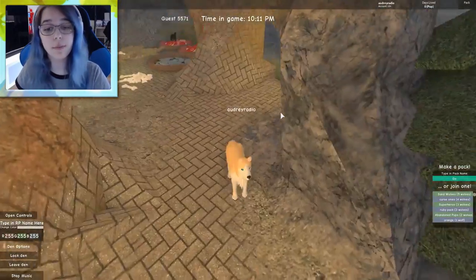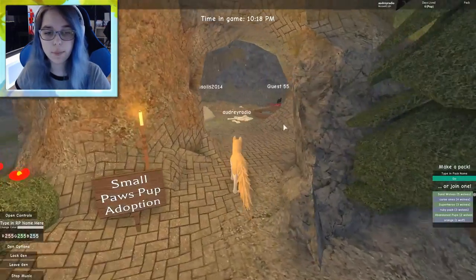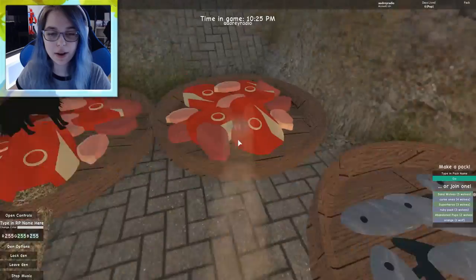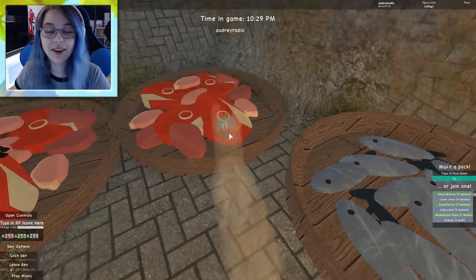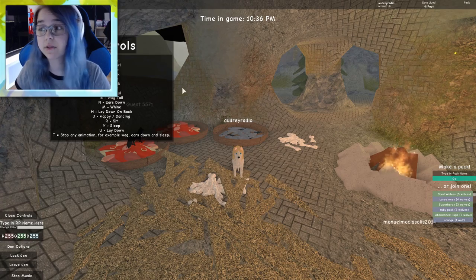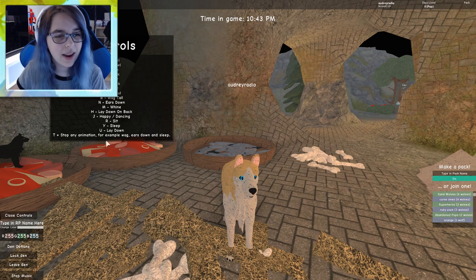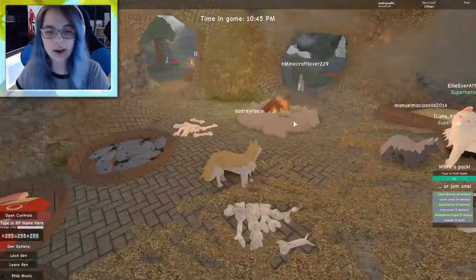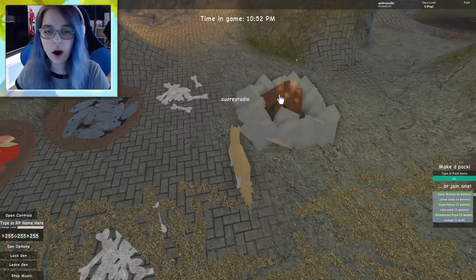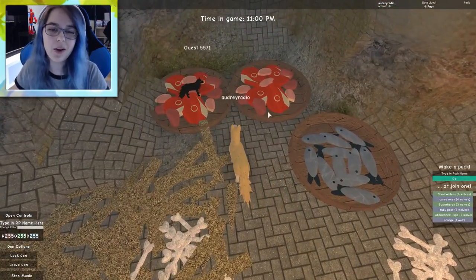Let's close that, check out the map. It's actually a pretty big map for still being in development. I have a pup - it's a little tiny one, kind of creepy because it's all black. Let's see - we have den options and controls, which gives us a list of stuff we can do: howling, growling, biting, barking, eating. Let's check out the spawn area - this is where newborns and pups spawn. We can turn the fire on and off, which is amazing! There's fish, raw meat, and bones.